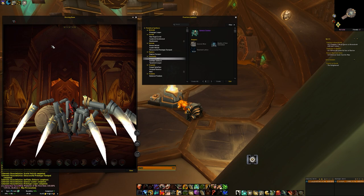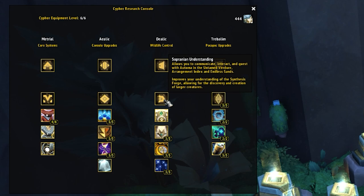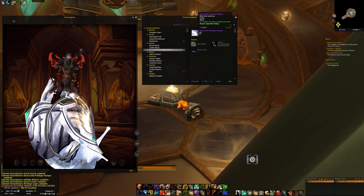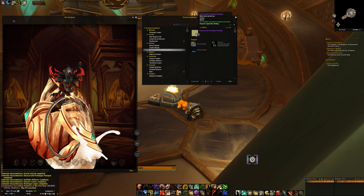So how do you unlock these systems? If you've been questing and doing anything in Zereth Mortis for a while, you'll likely have been doing the Ciphers of the First Ones talent tree system. What you need to do to unlock the mounts is fully research the cipher talent Sopranian Understanding. Once you've researched that you'll get some quests — one of them is The Final Song and then there's a quest called A New Architect. Once you've done those you'll end the questline and unlock the mount crafting system.